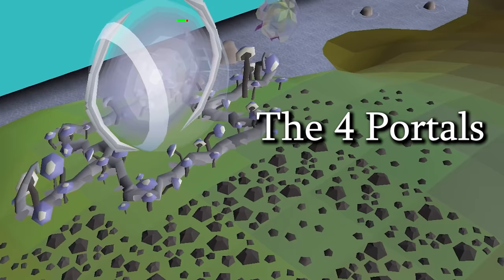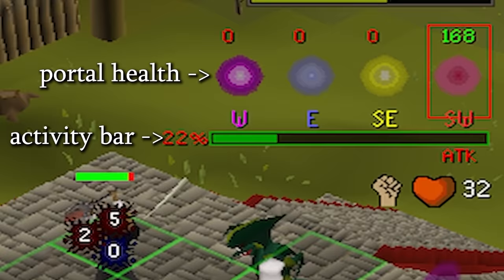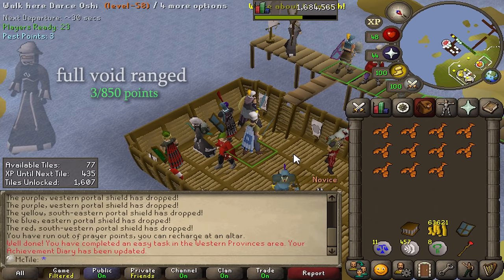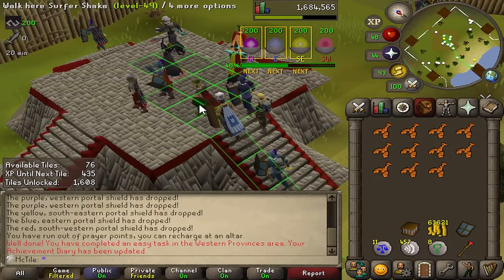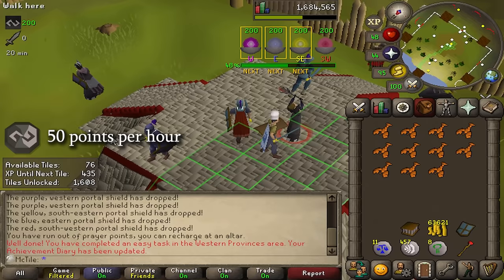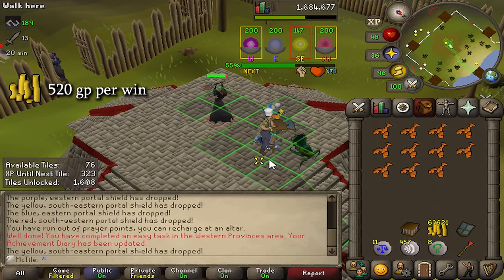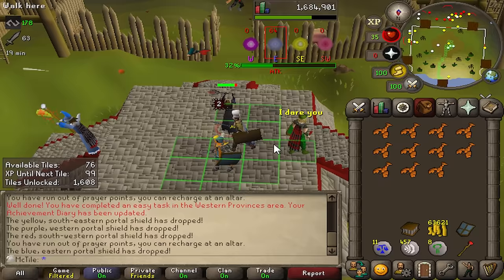This is the void knight — if he dies, we lose. There are four portals around the map and we need to break them to win. The portal health as well as my activity bar is displayed on my screen at all times. It takes 850 points to get a full void range set. I'm not really sure how many points per hour I can get right now, but let's say 50 pest points an hour — we're looking at a 17 hour grind. I'm currently making 520 GP per win and getting around 500 XP per game, so that's actually not bad.